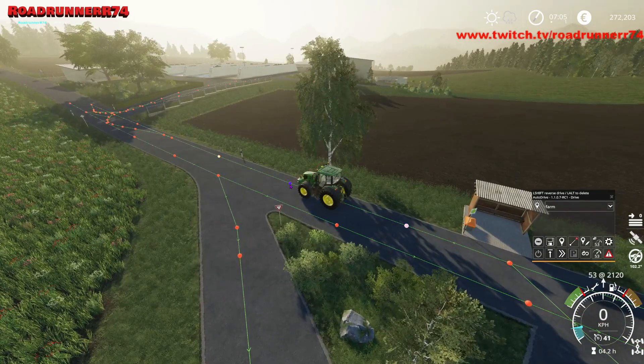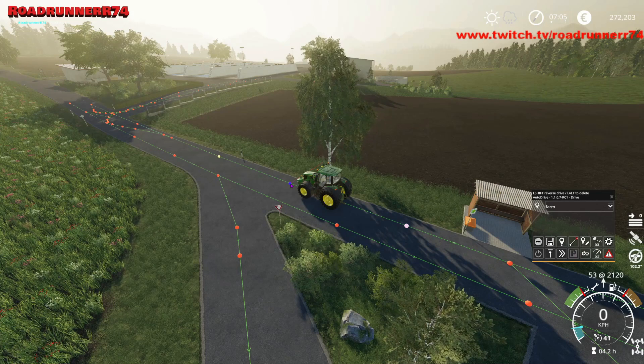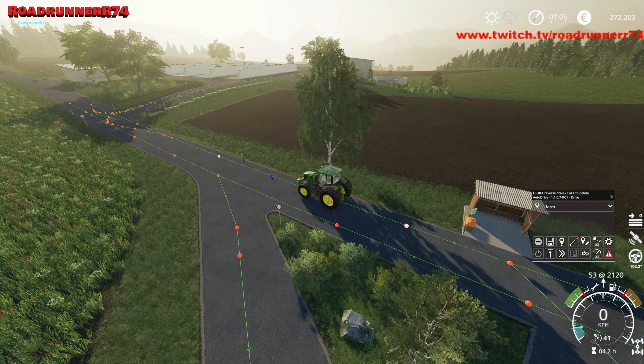Så tager vi og kigger på den vi har herovre, den lille kugle her. Der synes jeg at den skal lidt længere frem. Vi højre klikker, trækker lidt længere frem med den. Sådan, slipper. Går op på den igen, den bliver lille, venstre klikker. Og vil så have ham til at gå ned og fange den der. Når den bliver hvid, så klikker vi. Det vil sige at nu kan han komme og dreje rundt her.